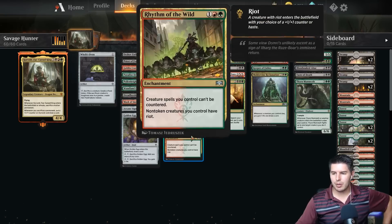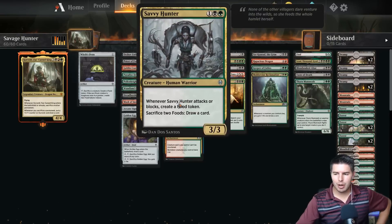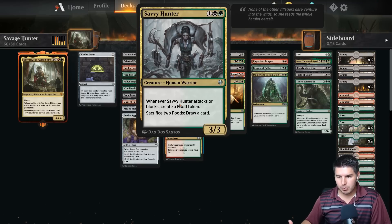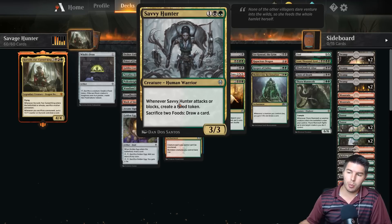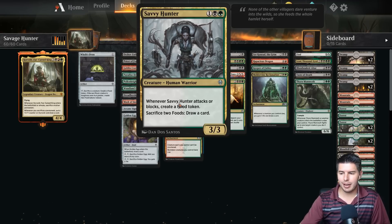Savvy Hunter I think is going to be one of those really valuable three-drops — like the new three-mana uncommon card that's broken, kind of like Risen Reef. It's not as broken as that, but whenever it attacks or blocks, create a food token. You can pay two to sacrifice a food token and gain three life, or sacrifice two food tokens and draw a card. I think this is something we're going to see lots of play in standard.